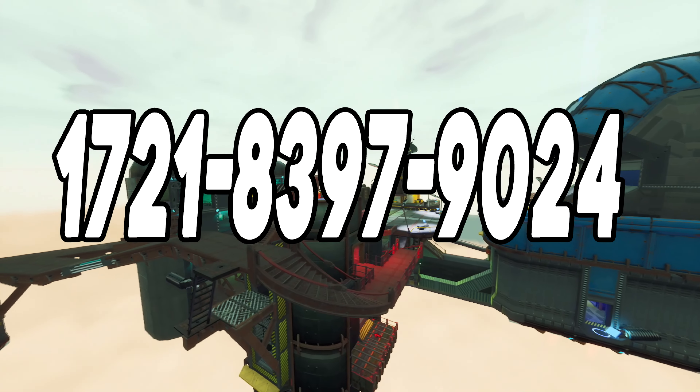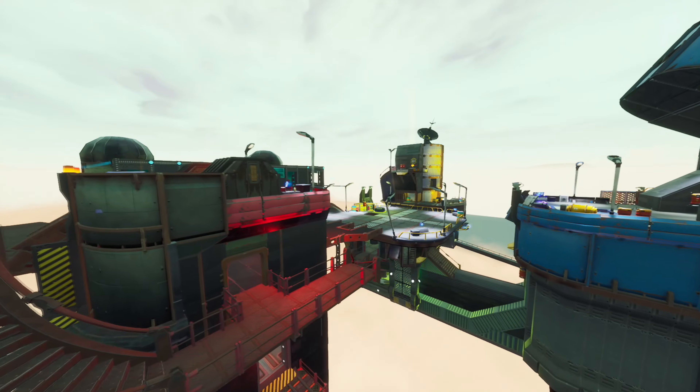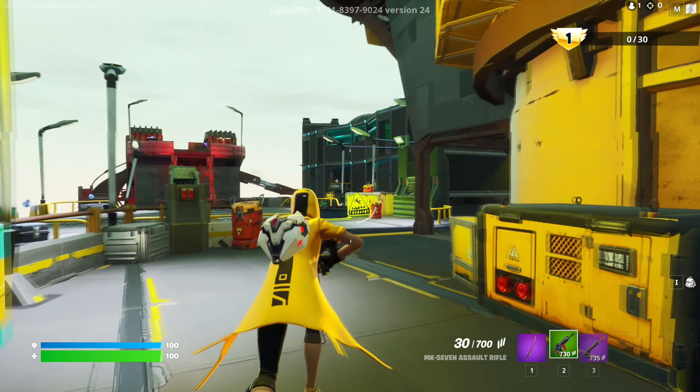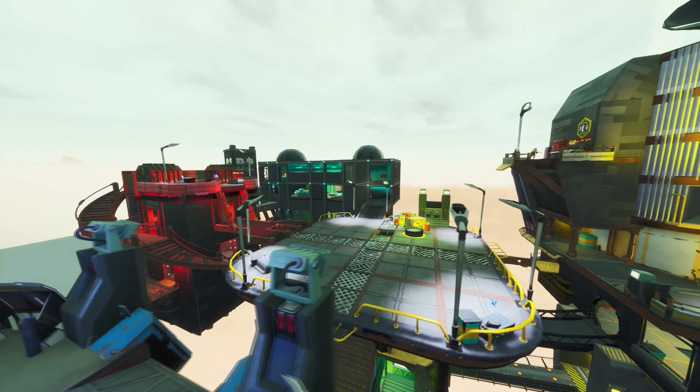Now we have come to the 5th map called the Skywars themed map. Here we have a small but nice Skywars map where all players spawn across the island. You grab some weapons and then let the fun begin. This map has multiple game modes so you can play as a free for all, a 1v1 map, or even team deathmatch.